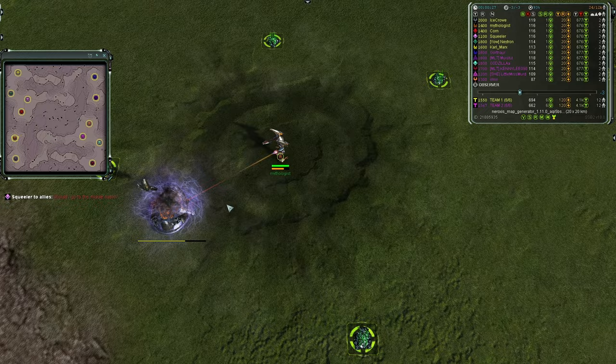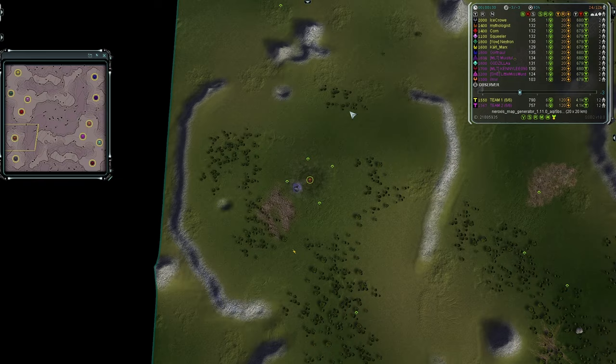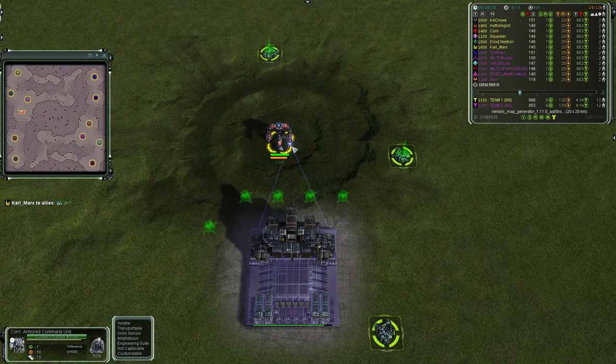Continuing northward, we have Mythologist going first land as a Seraphim — he is a 1400. And in Team Two's ruby red we have Corn going first land as a UEF, also a 1400.